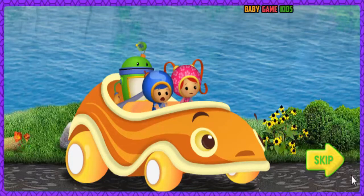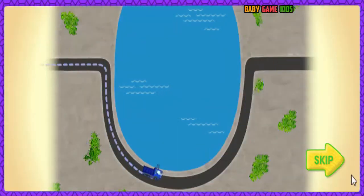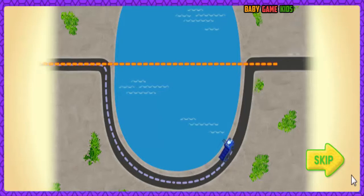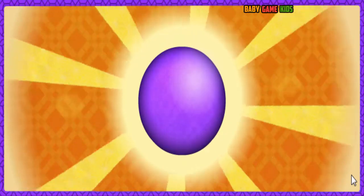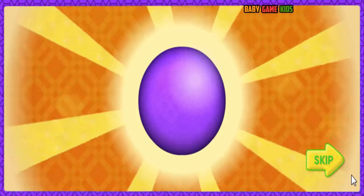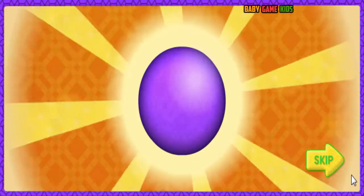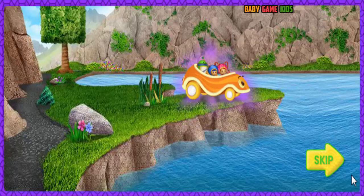Oh no! Dump Truck is still ahead of us! Let's check my robo-computer to see where he is. Dump Truck is on the other side of the lake — he's really far ahead! The road around is too long. Let's take the shortest way and swim across the lake in a straight line! I know a magic shape that will help — on the lake, we're looking for spheres! A sphere will help us swim across. A sphere is a perfectly round shape, like a ball! Don't collect other shapes, they'll slow us down! Let's dive in!